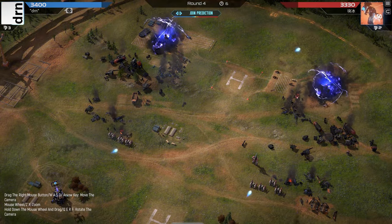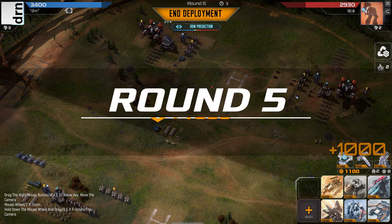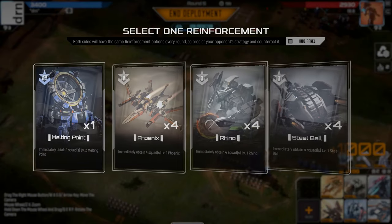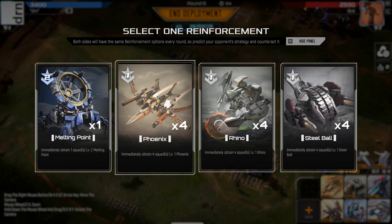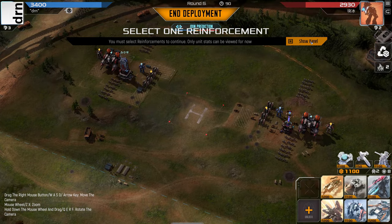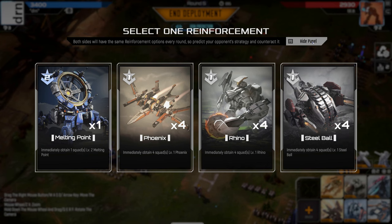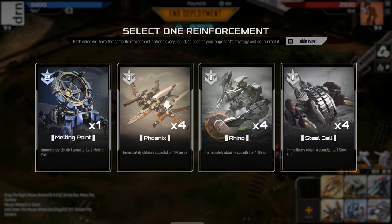A bit scared we're pushing him into Scorpion now. Still just chip damage, but slowly and surely we're winning this. He's likely to go Steel Ball here. If he takes Mechanical Division on them, we take EMP on our tanks. I didn't notice — he's already gone Scorching Flames on the Vulcans. We didn't even need to go Armour on our tanks to bait him into it. Again, I think that's a mistake — range is more efficient.